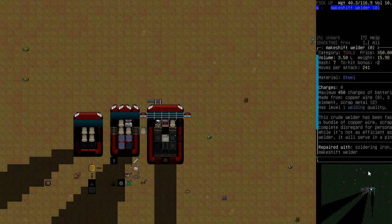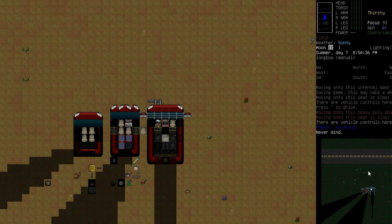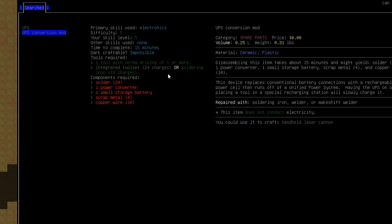I've started moving some of the tools. We want to have UPS batteries on so they can sit in there to charge. I've also read a book, spent one in-game day, and increased my electronics to five — that's a bit of a milestone because that's the UPS threshold. If you search for UPS, you can see we can actually make a UPS, and more importantly, a UPS conversion mod. You'll need to make one of these for all the various tools you want to use the UPS with.